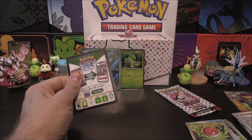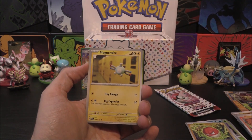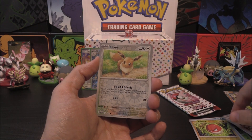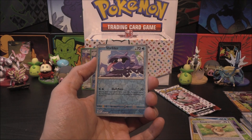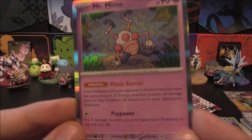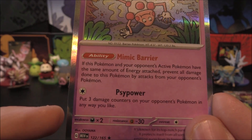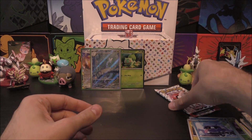Moving on to the next. We start with a Cubone, Vulpix, Magnemite, Caterpie, Golduck, Pinsir, Bill's Transfer which we've already seen. First reverse is going to be an Eevee — very, very nice. From the Eevee we move into a Shellder with Shellpress. Then the holo is Mr. Mime. Mimic Barrier: if this Pokémon and your opponent's active Pokémon have the same amount of energy attached, prevent all damage done to this Pokémon by attacks. Interesting — a new one, nevertheless.